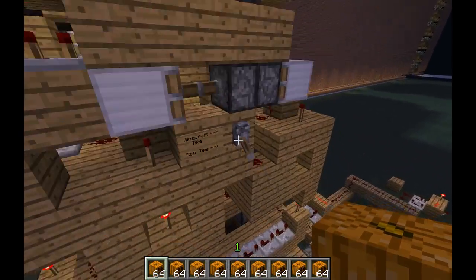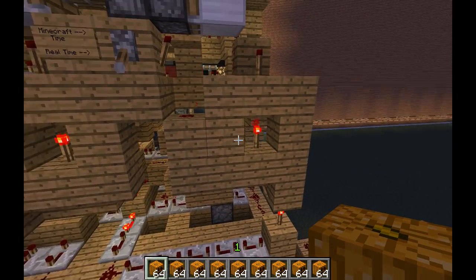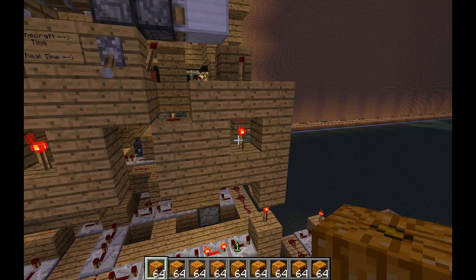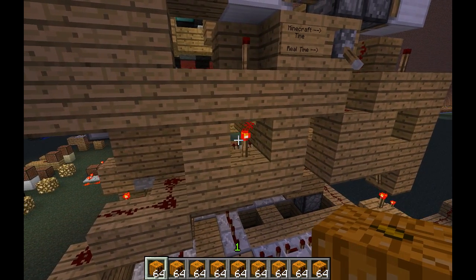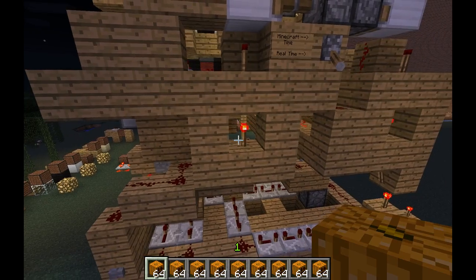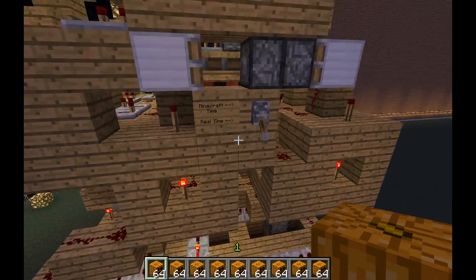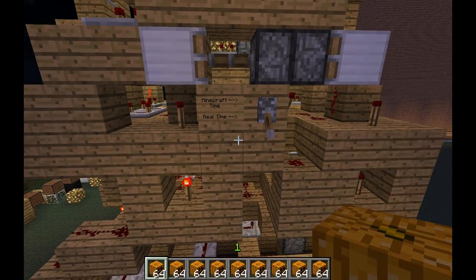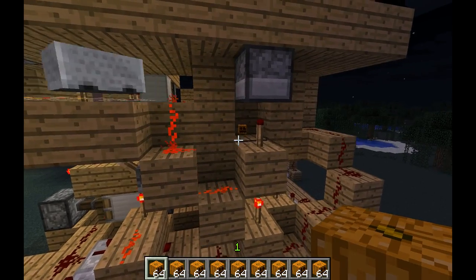But as I said, this top part up here is just the part that controls the hands. The part that controls the timing comes from here. We got two different torches, and you see this one blinks every so often and this one doesn't.